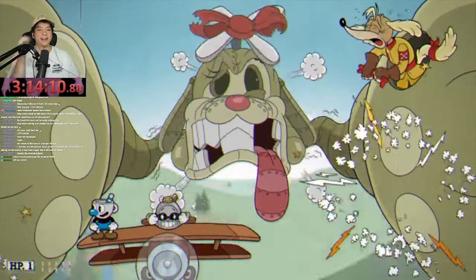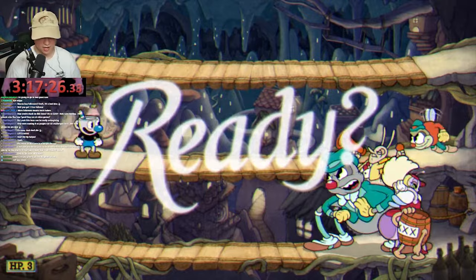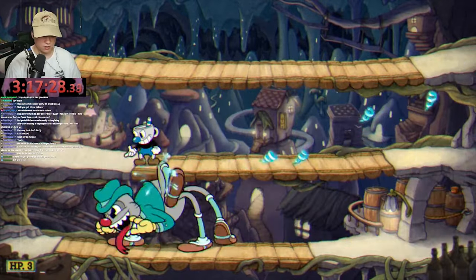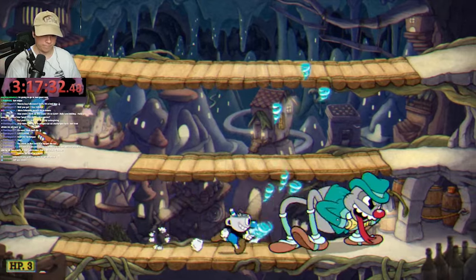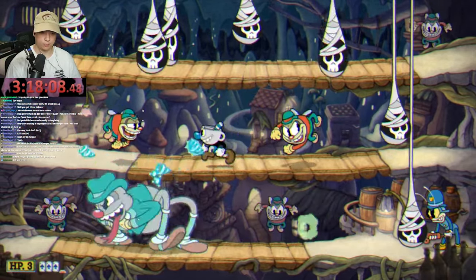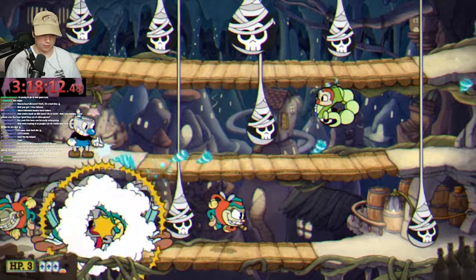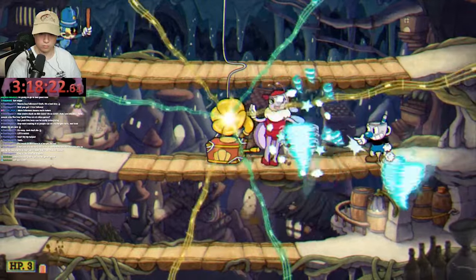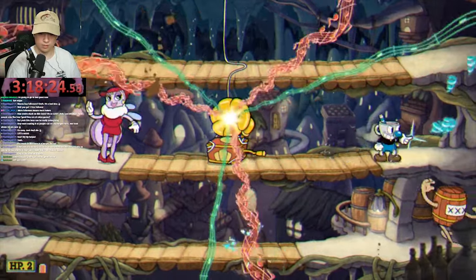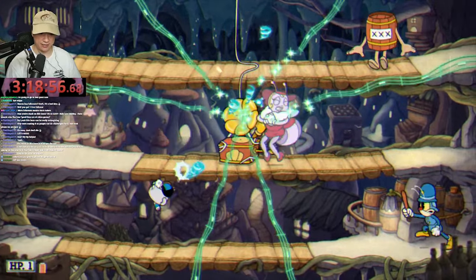The final boss before Chef Salt Baker is the Moonshine Mob, and honestly I beat this boss on my third try — almost first try. It's crazy that a DLC weapon works extremely well for the DLC bosses. Maybe Twist Up isn't so bad! It was actually great for the DLC — I was having a great time, beating all the bosses in like three, four, five tries.